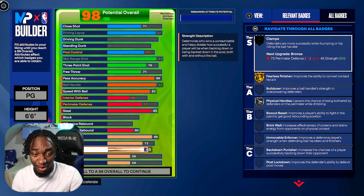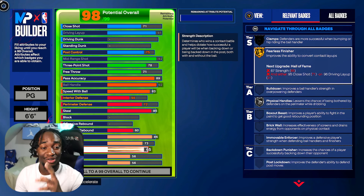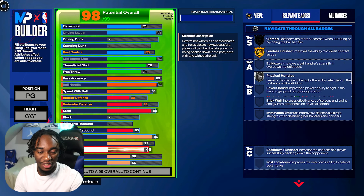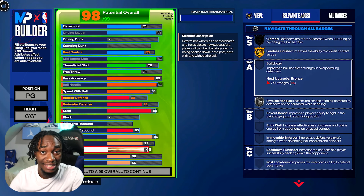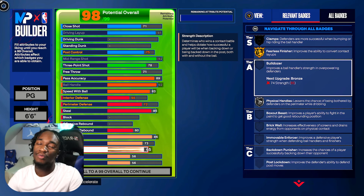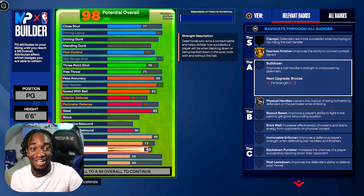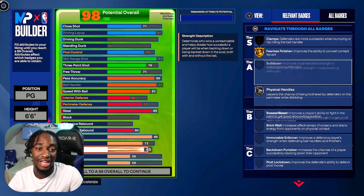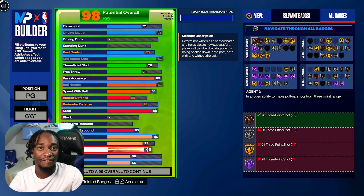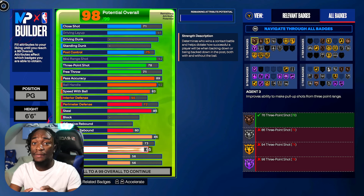For strength, we get it to 65 — not just for the sake of it, but this allows us to get Gold Fearless Finisher and Silver Physical Handle. We're gonna body people — the animations, the two-steps, it's crazy. Gold Fearless allows us to be physical in the paint; you're gonna see a lot of and-ones with whistles. It also matters on defense — if you have that strength you're gonna push and resist people in the paint and on the perimeter.